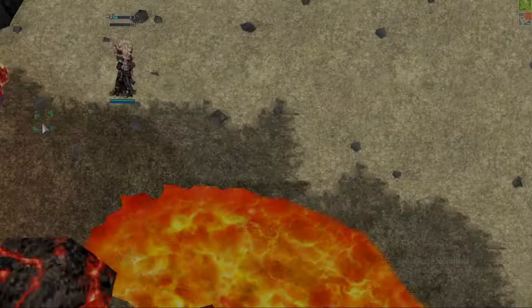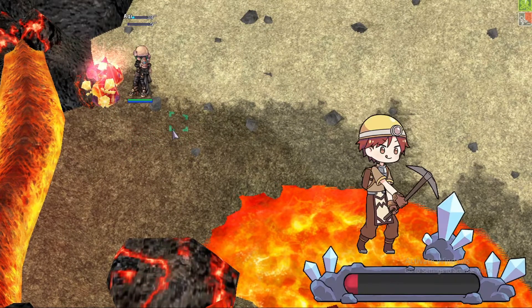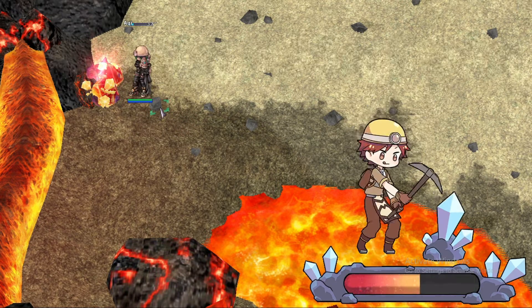If you get close enough to the end, you will have a great success. This is shown by the starry eyes on the novice, and gives the most ores. After you receive the ores, you can attempt mining a couple more times before the node deactivates.